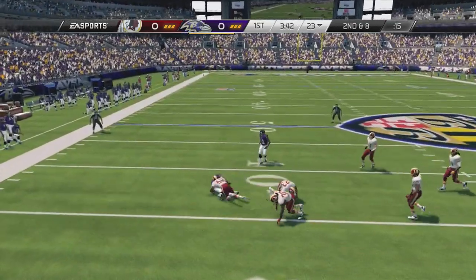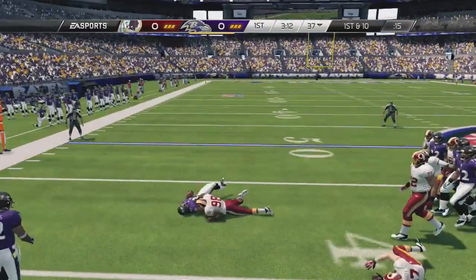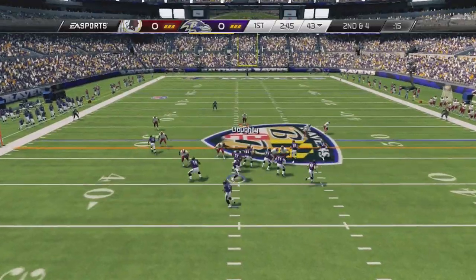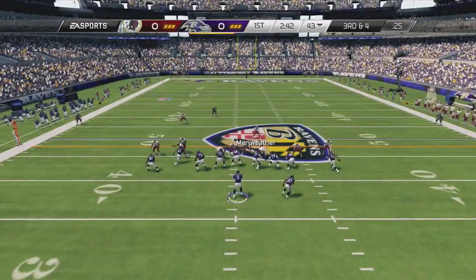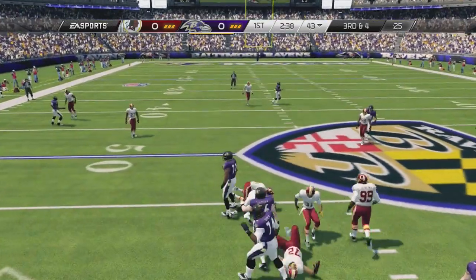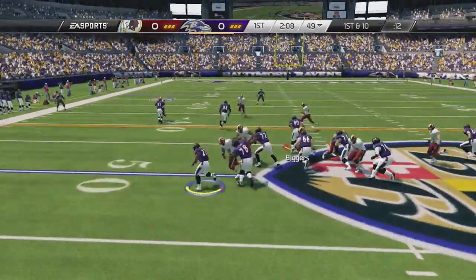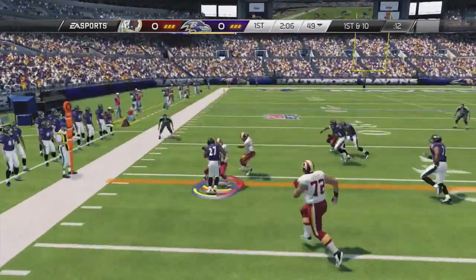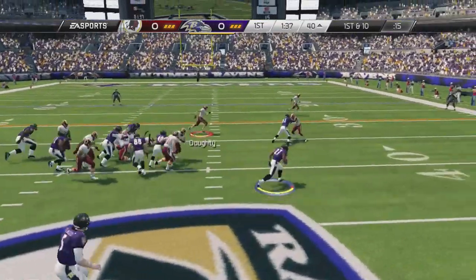And now our defense comes out. Our suspect health defense. My defense has just been bad — bad's not even a good enough word to describe how much yardage, how many touchdowns and stuff I give up. But here at third down, we have a chance to make a stop early in the game. And he's starting to run the ball with Ray Rice. This is where I really struggle — stopping the run. The pass I'm okay at stopping. The run, I am not that great at stopping.